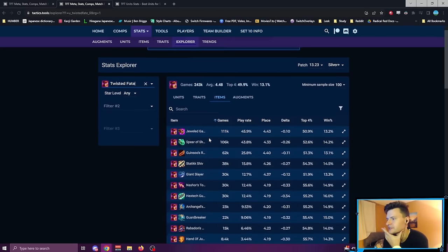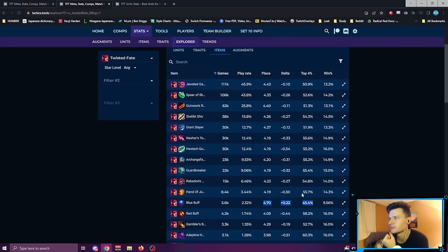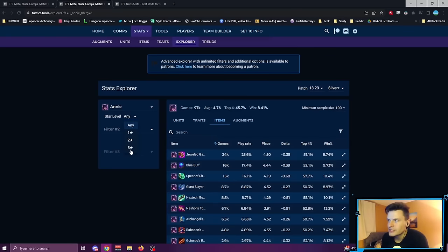With Spear of Shojin, Ezreal averages better than average — winning 12.4% of his games. Not the worst, pretty good, though overall Ezreal is not that great. Also, Twisted Fate with Blue Buff — I've seen people do this — it's bad: a plus 0.22 delta, meaning he's averaging losing you elo. Whereas Shojin on TF is one of his best and most popular items. The point is: if you want to play flexibly, Shojin is way, way better than Blue Buff.